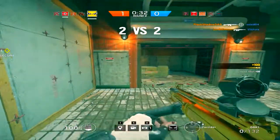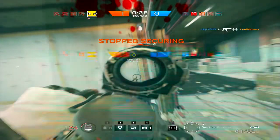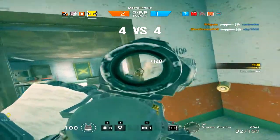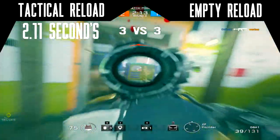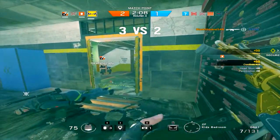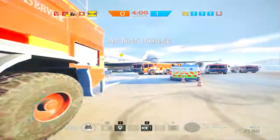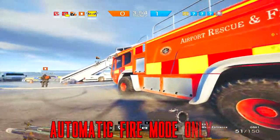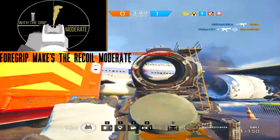The difference between IQ's H&K 21 and Fuse's PKP is that the H&K 21 is magazine-fed, which means reloads are faster, taking around 2.11 seconds for tactical and 3.13 for an empty reload. It's worth knowing that if you want to use this weapon, make sure to practice a lot, as the recoil is high and only automatic fire is available. So forget about long-range engagements unless you're that good of a shot.